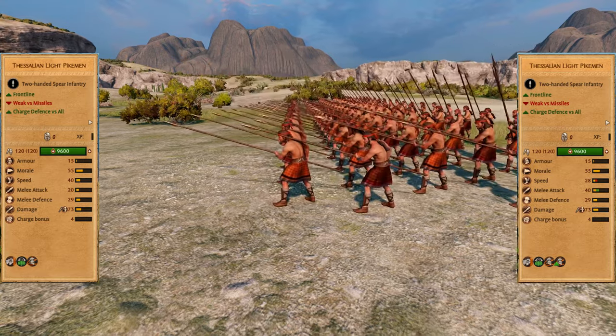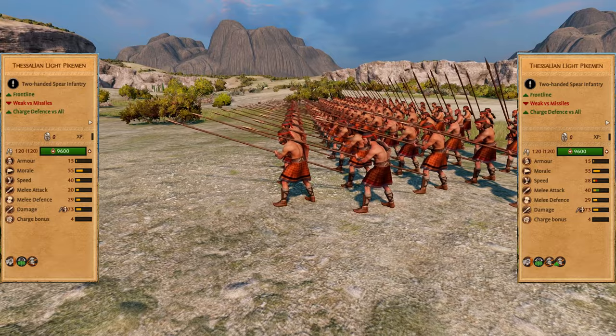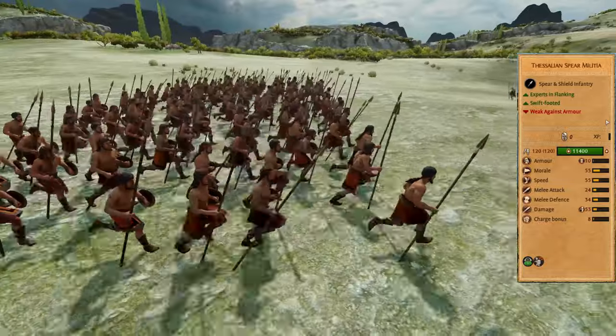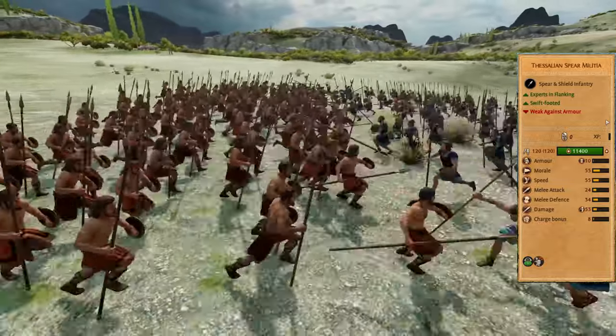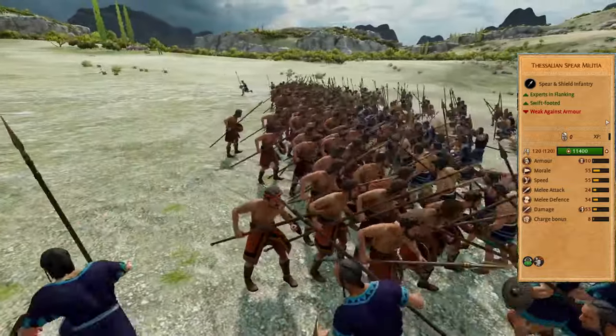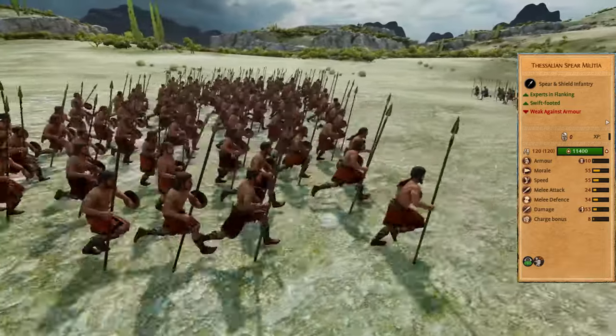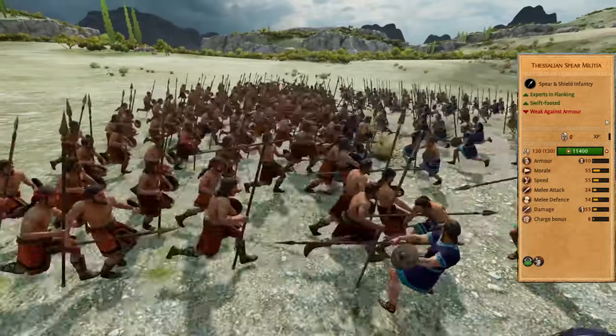With phalanx formation they are slower and more offensive, allowing you to win grind battles, but you need to protect them from flanking and missiles. Thessalian spear militia is a fast flanker that is bad at dueling other flankers or chargers, so combine them with your cavalry or chariots. They are also good at reaching walls in sieges and can be used as a backdoor commando.